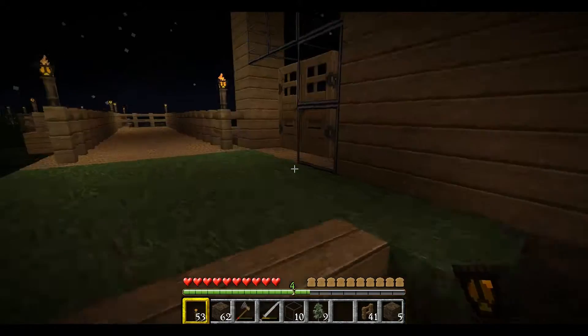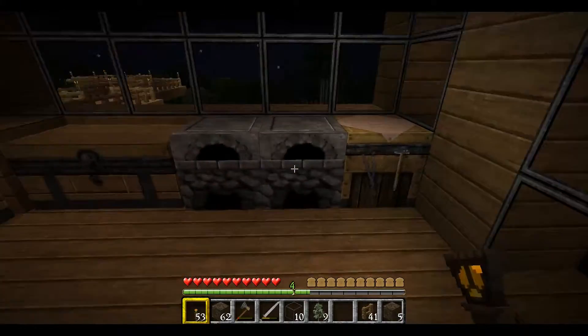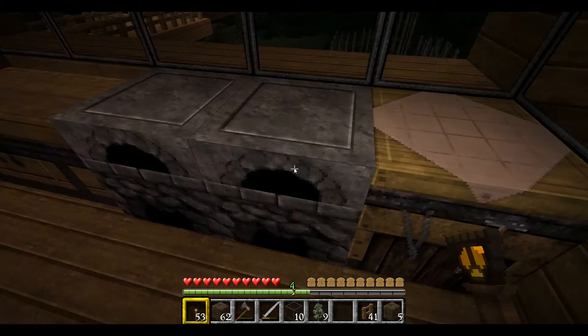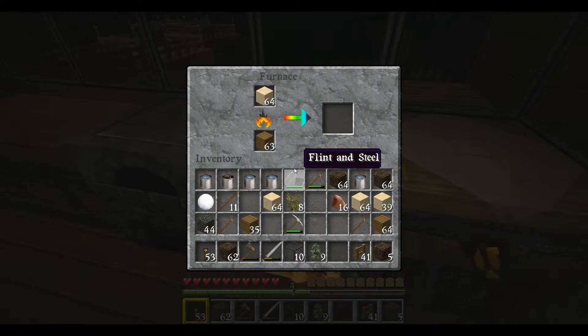So now I've got some sand, we can chuck that in the furnace. I hope I'm not going to run out of wood, but it's looking like I'm at least going to have all the goals done pretty soon, so I might not even be needing all the wood I've got. Smelt it up. Maybe I should make another furnace — actually, nah, I guess I won't.